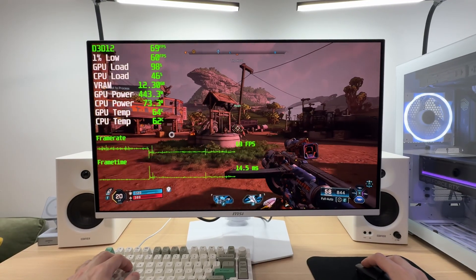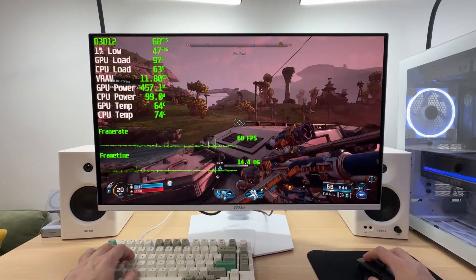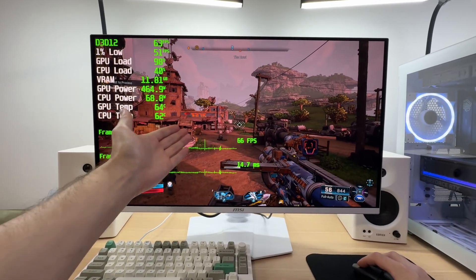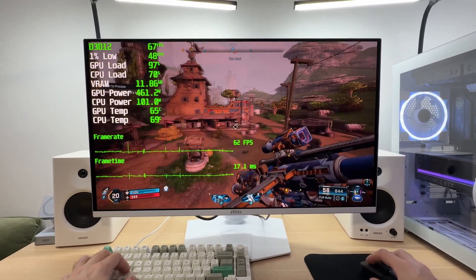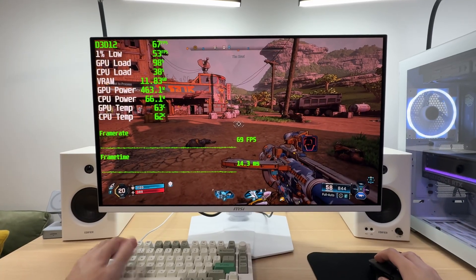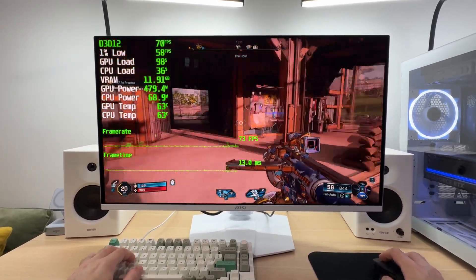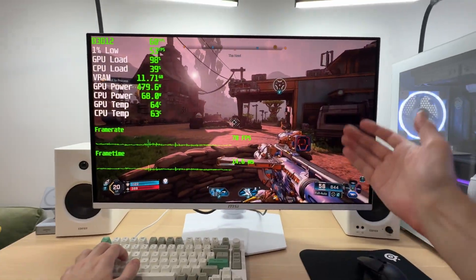Instead of 40-plus FPS using the absolute maximum graphics quality preset, we're now seeing 60-plus FPS consistently. So even if you want to play at native 4K resolution, you absolutely can with that 60 FPS experience, and the graphics still look brilliant — very close to the maxed-out settings. As a strange byproduct, the GPU is consuming way less power: 460 watts versus previously well above 500, so there's a power saving and less heat output too.